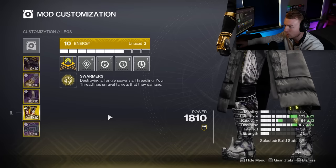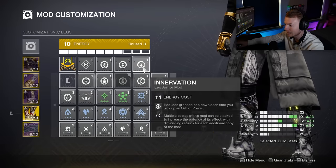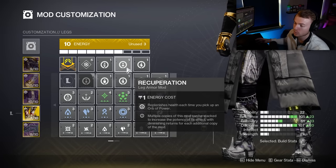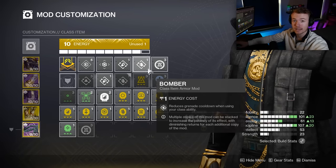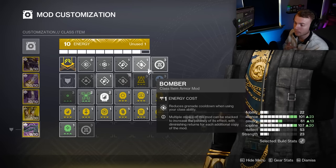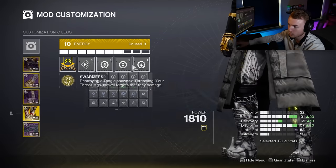On my legs I run Invigoration, Recuperation, and Innervation. Innervation and Invigoration give us 10% of our melee and grenade energy back each time we pick up an Orb of Power. Recuperation is the second healing source in the build — picking up orbs also gives us 70 HP straight back. On my class item, I have one copy of Outreach and one copy of Bomber, so anytime I place down my Rift I get 20% of my grenade and 20% of my melee charge back. The mod Reaper also means our next weapon Final Blow after placing the Rift generates an Orb of Power, giving us health and additional melee and grenade energy through those leg mods.